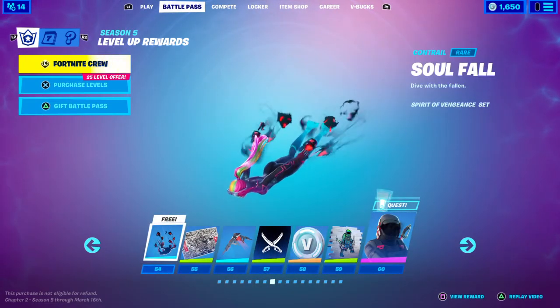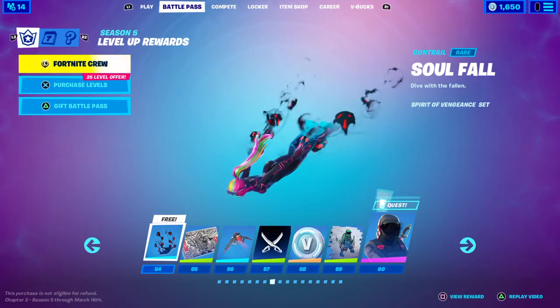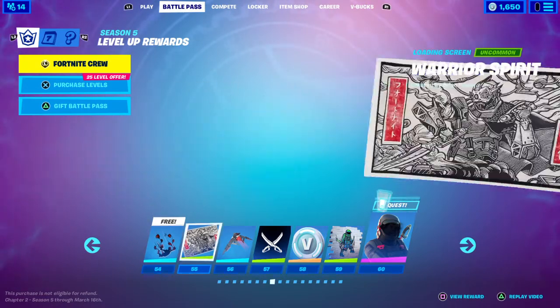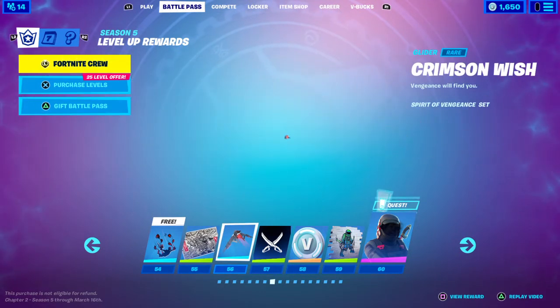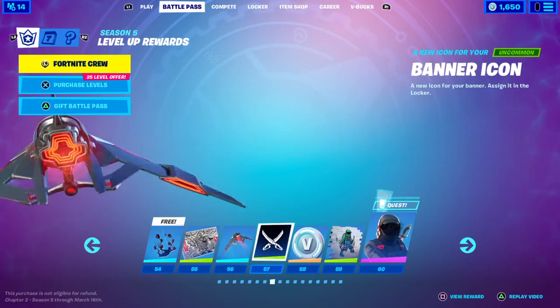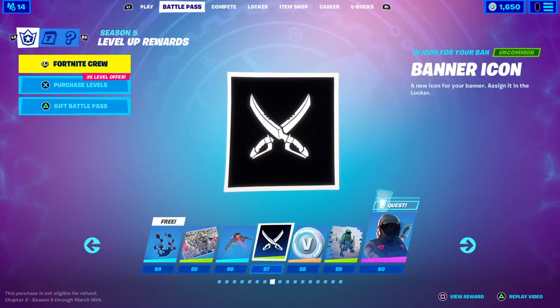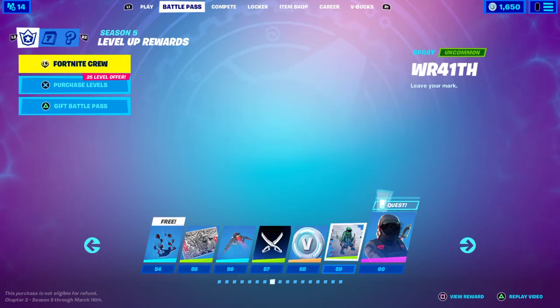Tier 54 you get the Soulfall contrail. Tier 55 you get the Warrior Spirit loading screen. Tier 56 you get the Crimson Wish — 'Vengeance will find you.' Tier 57 you get a banner icon — it's two swords, or daggers, dual wield. Tier 58 you get 100 V-Bucks. Tier 59 you get the Wraith.